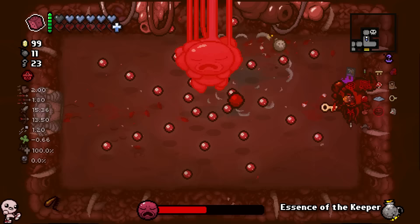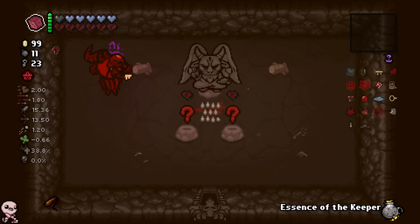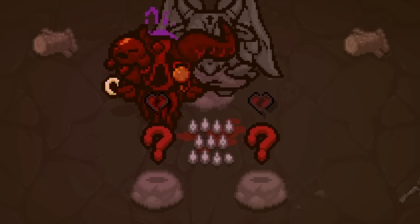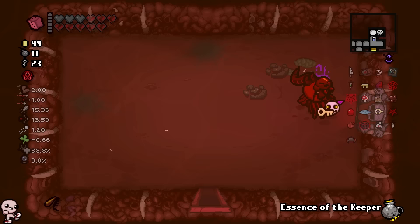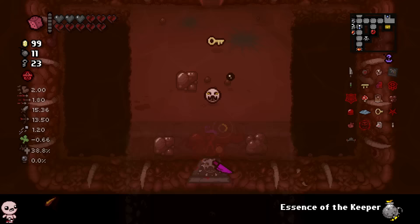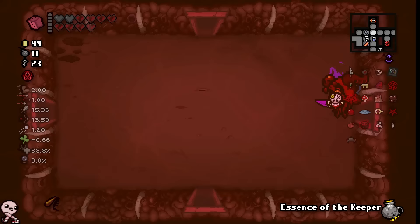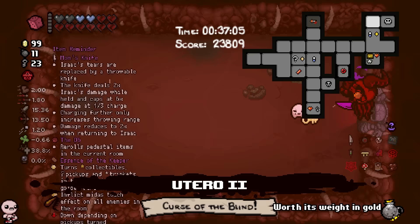I'll go to the devil room, use sanguine bond as much as I want to get rid of most of my broken hearts, then come back and take my two soul hearts I left over. This is not gonna be an easy fight — I'm not overpowered. I'm blind — I forgot I'm blind. Both items are on pedestals and I'm blind. The more broken hearts it costs, the better the item is. Getting rid of broken hearts — there you go, maybe even a couple more. I accidentally took that — but I spawned Empty Vessel! Three hearts, that's gotta be good.